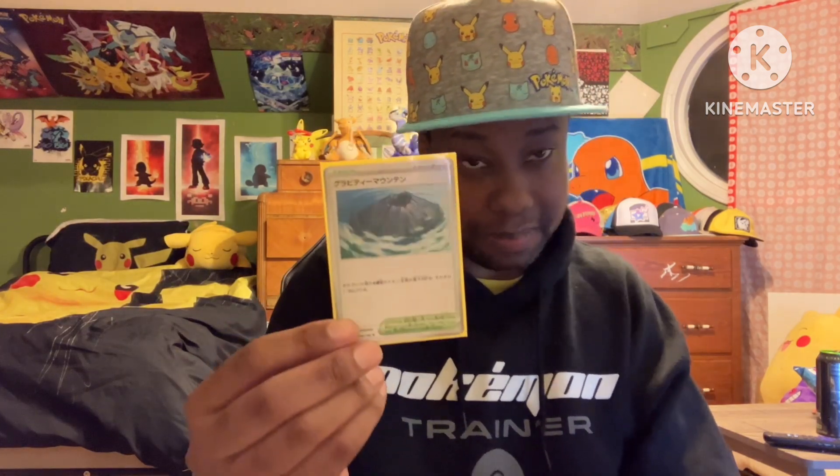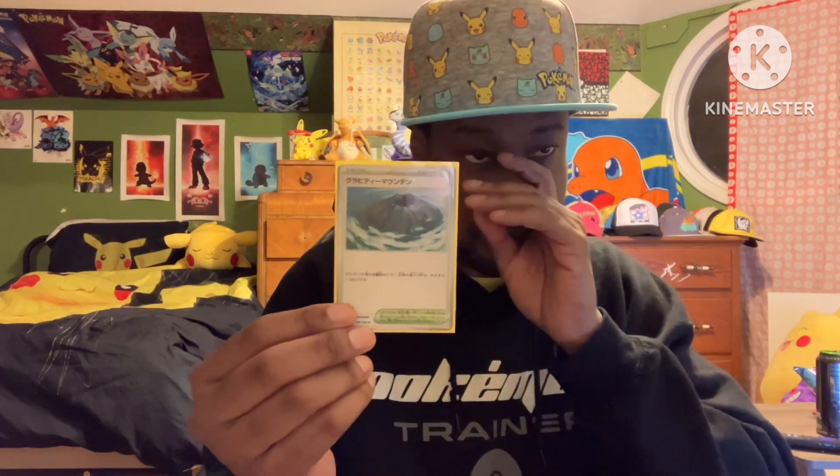One copy of Gravity Mountain. This card is very good and it's one of the newest stadiums in Surging Sparks. It reduces the HP of Stage 2 Pokémon by 30. So cards like Charizard EX and Dragapult EX get their HP cut down — if Charizard EX is originally 330, it now goes to 300, making Pikachu EX able to knock it out. If Dragapult EX is 310 or 320, it goes down to 280 or 290. This allows you to knock out those important Stage 2 Pokémon.